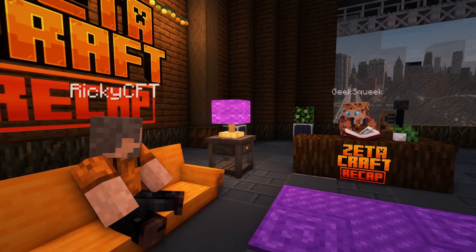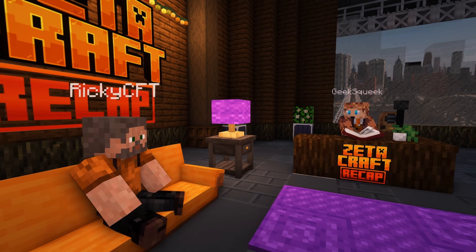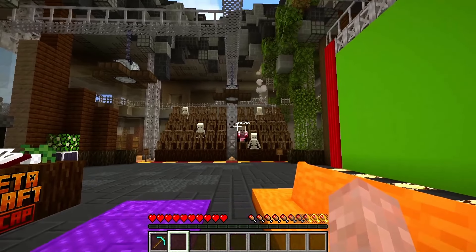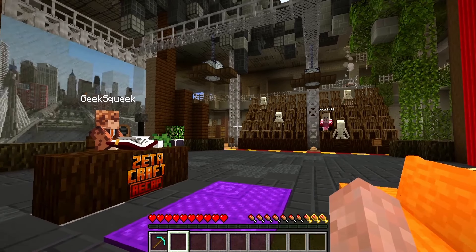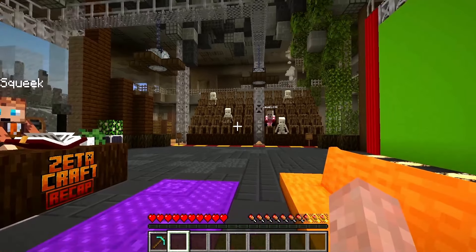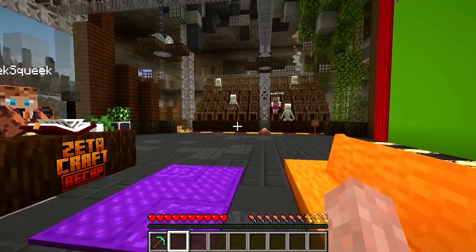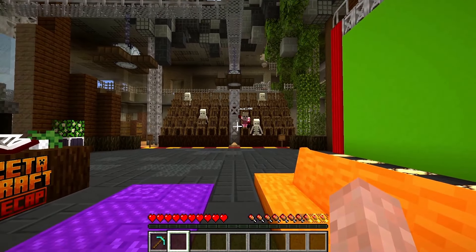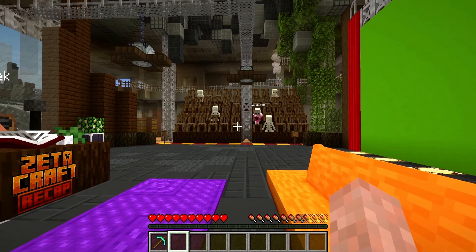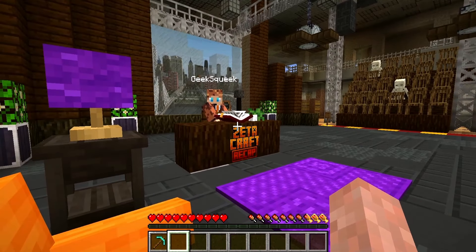Before we go to the lightning round, I'll give you a random assortment of words. We're going to ask the audience if they have any questions, of course, because we have a lovely audience. Is there anybody in the audience who would like to ask a question? Apparently, the audience is very shy. Ricky, can I get an autograph, please? As soon as we're done here, I would be glad to give you an autograph. Yes. So humble — he stays always so humble.